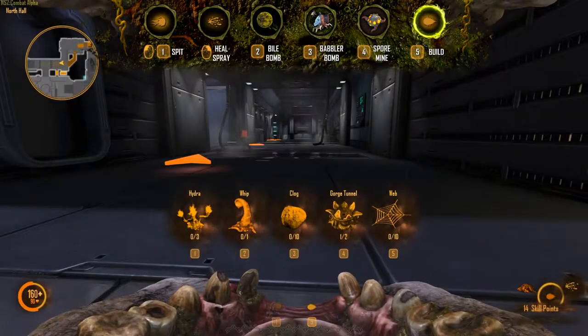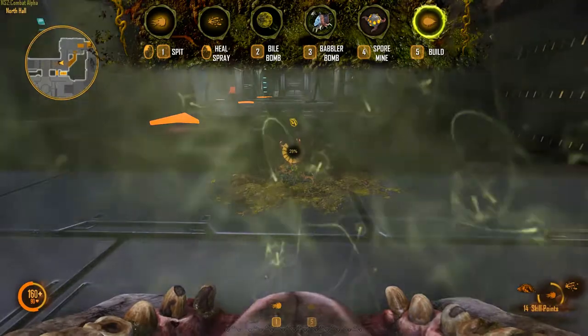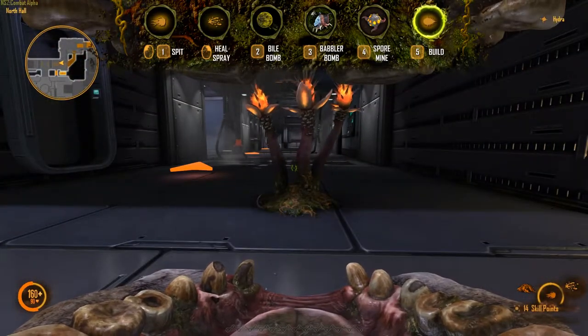The Gorge has the ability to build various structures. Press a number to select a structure type, then left click to place it. Build it up by holding right click, and if you need to remove it, hold your use key.